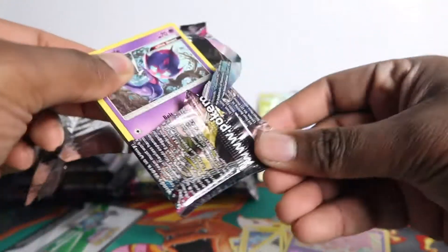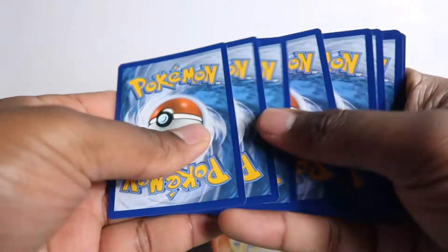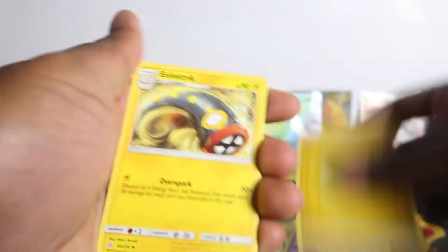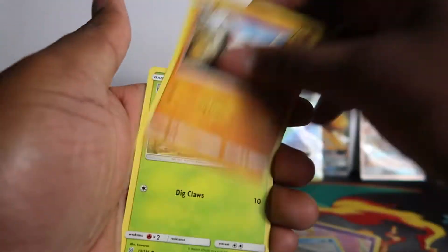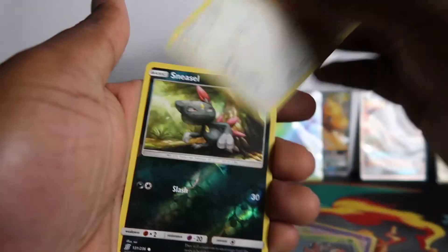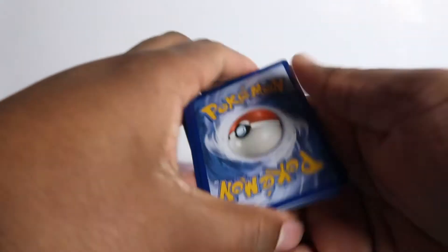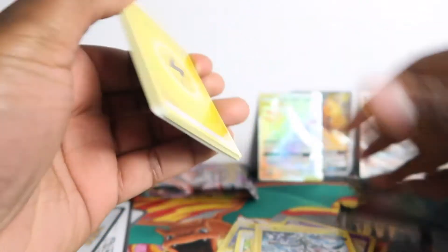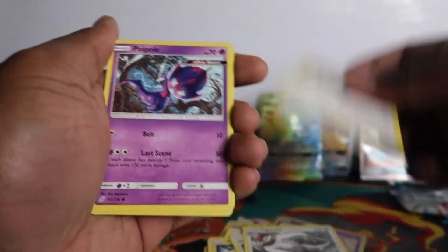Everything I've graded so far is for my personal collection — it's not like I'm here to flip and make money, it's just a hobby. If you see my PSA returns, we got a lot of good results so I was pretty surprised. Do you think we could get two rainbow rares? If I get two rainbow rares I'll be happy. I think the Team Up one we did, pools were alright but not really secret rares.